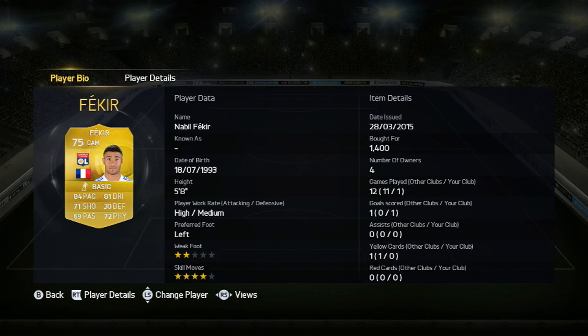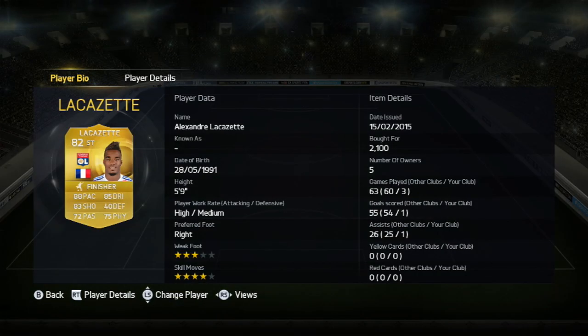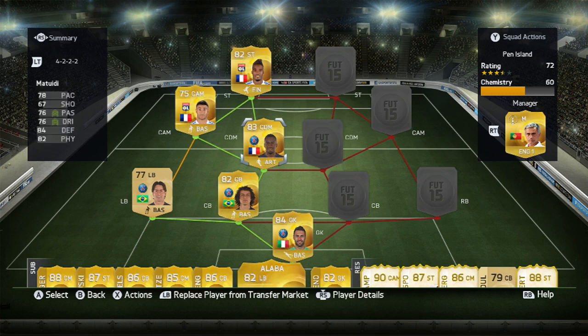At center attacking mid I have Fakir — he's upgraded from a silver card and this card is so good. I've used this team in Division 1. He's one of those players that looks average at 75-rated but in-game he's just phenomenal. I take long shots with him, he's incredible with overhead through balls and chips — he lives the chip life. Up top it's not an OP team without Lacazette: 88 pace, 85 dribbling, four-star skills. I consider him one of the top five strikers in the game. The French side has strong green links from the French league connection, with Lacazette and Matuidi linked.